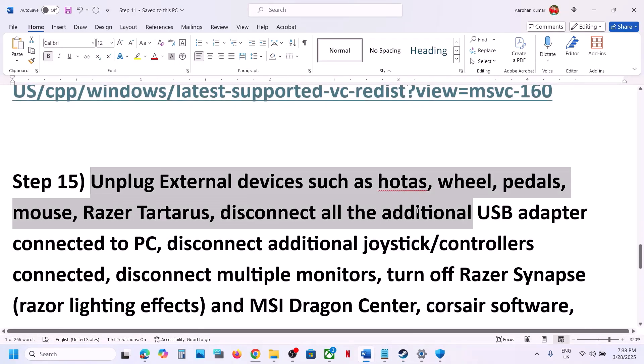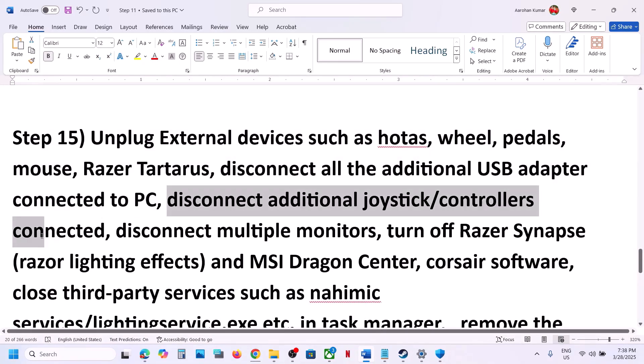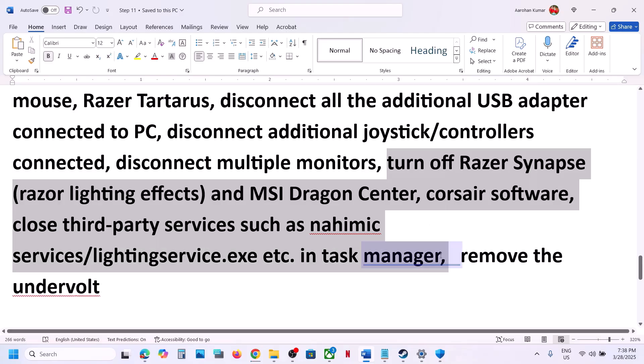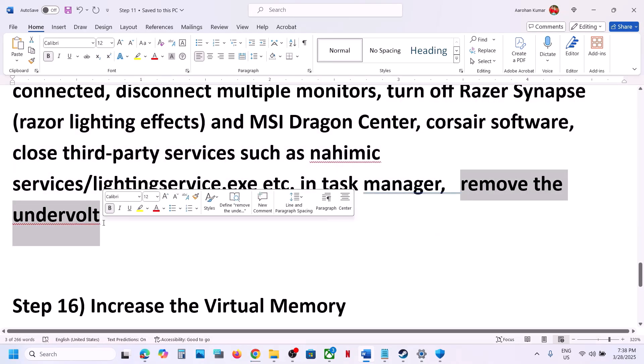The next step is to unplug all external devices you are not using — any racing wheels, pedals, USB adapters, or extra controllers. Disconnect them. If you have multiple monitors, try launching the game on a single monitor. Also close any third-party services or applications that are running in the background.